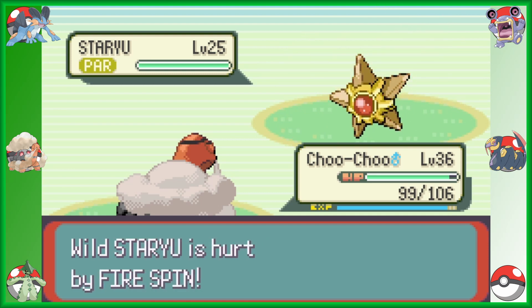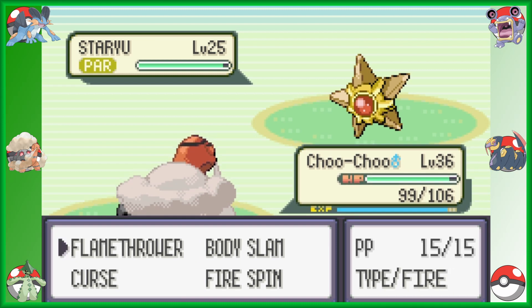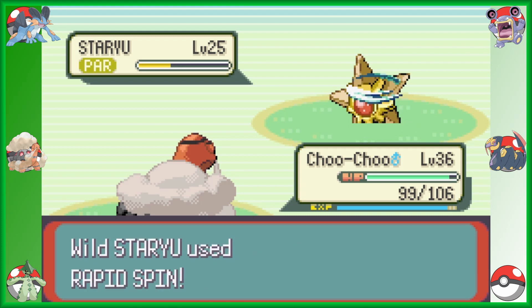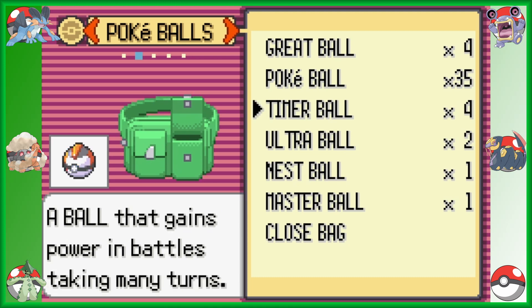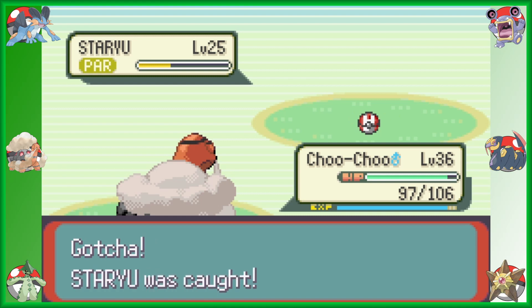Is it strong enough to withstand Flamethrower? We'll find out. Okay, it can withstand one Flamethrower — that's good. I want to use something other than just regular Pokeballs, because it would be cool to have it in a different ball. Hey! We caught it! Staryu was caught!